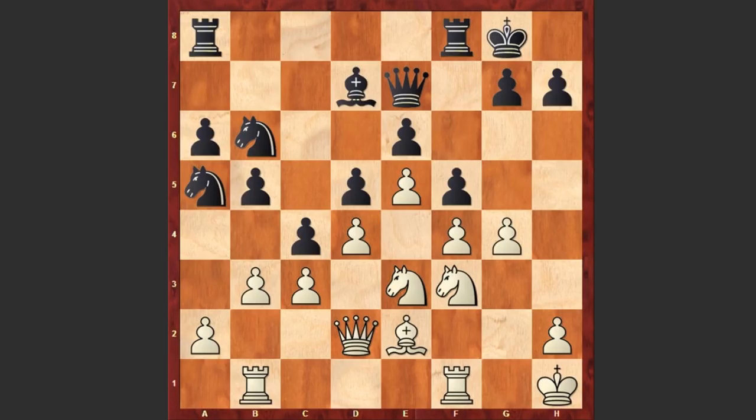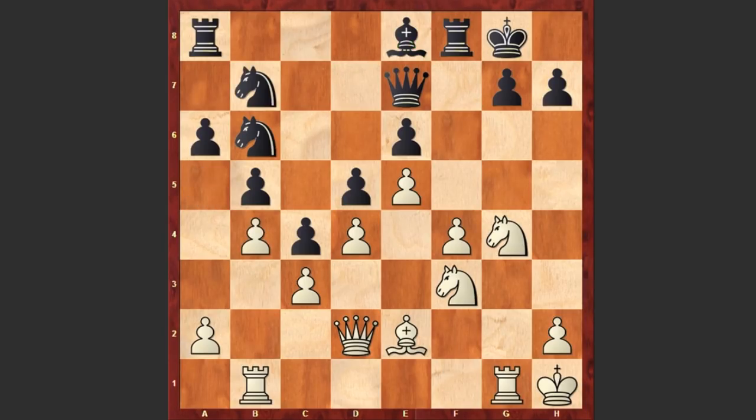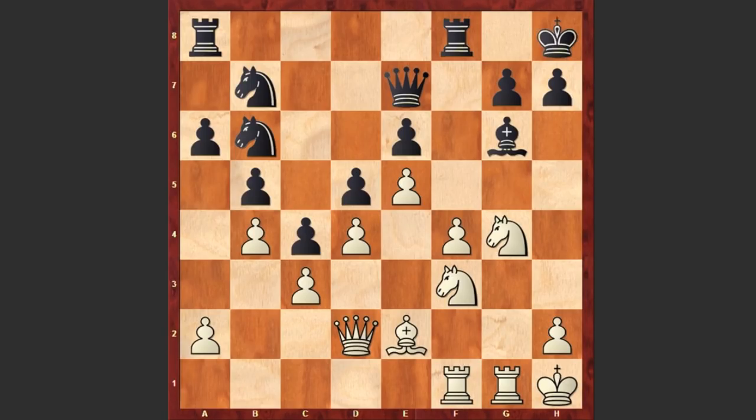Now white will bring his rook to the g-file and go for the breakthrough. Bd7, g4, fxg4, Nxg4, Bd8 — another very standard idea in the French Defense where with this beautiful bishop maneuver black is activating his bishop. Nb7, Rg1, Bg6, Rbf1, Kh8.